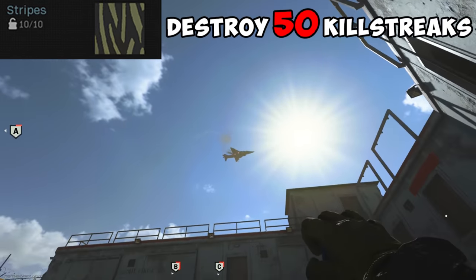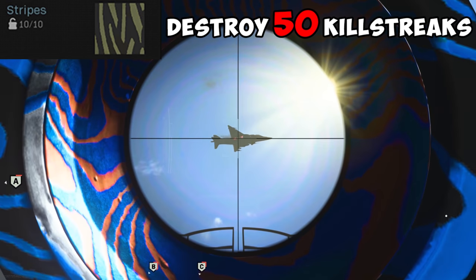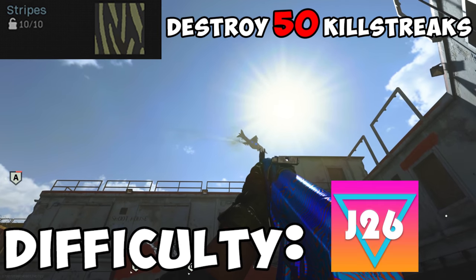For Stripes, you need to destroy 50 killstreaks. For some reason, this camo won't always count unless you're using Cold-Blooded. Difficulty? Repetitive.